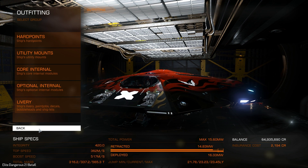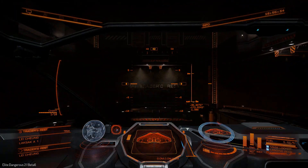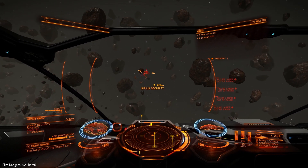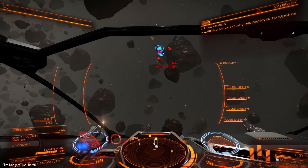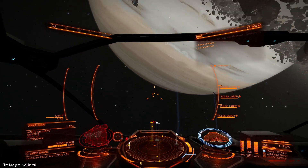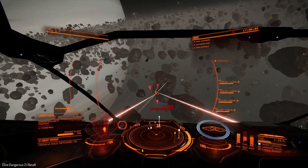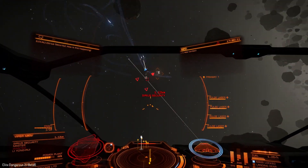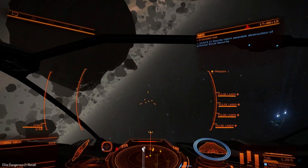So that's everything done to the ship — let's go out and see just how well it holds up in a resource extraction site. We seem to have found our first target; it's a wanted serious security. We're going to target his power plant and prepare for war. We're still a little bit more sluggish than I would like, but his shield's gone down. He's being beaten on by a wing and there he goes — wow, that was quick.